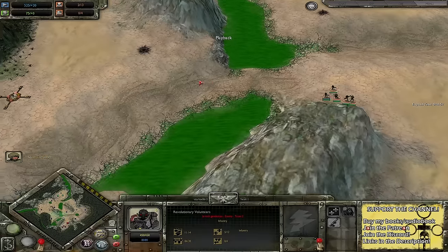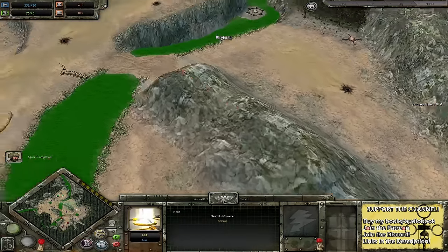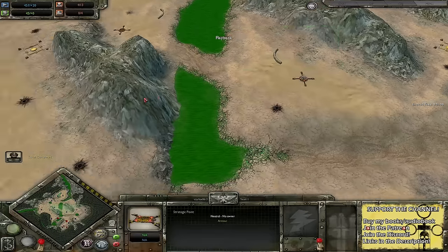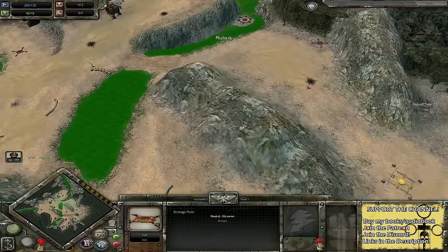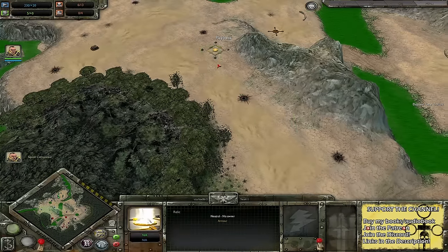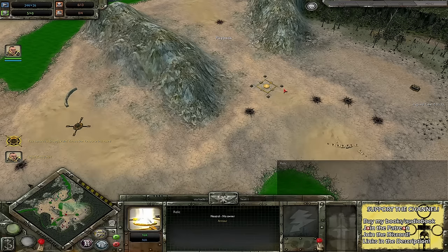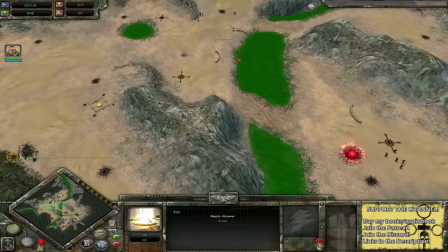Revolutionary Volunteers are going to come forward and capture their nearest and dearest. It's quite a good map for both of these factions, considering that the players are separated by three choke points. We've got a wide one here with some negative cover, where you've got to be careful about positioning. There's a relic on either side to be fighting for, so it'll probably be easier for the Renegade Guard to defend on their side with a listening post, and vice versa for the Imperial Guard.